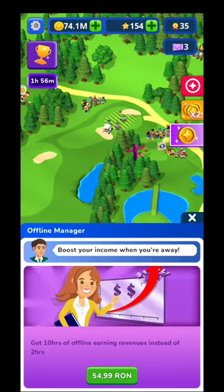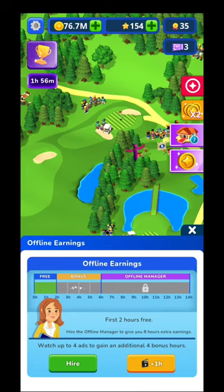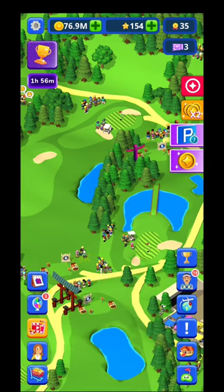There are offers with real cash where you can hire offline managers. The offline earnings section shows that the first two hours of offline time are free. If you watch up to four ads you get four hours bonus, increasing offline time to six hours. With an offline manager you can increase that time up to 14 hours.